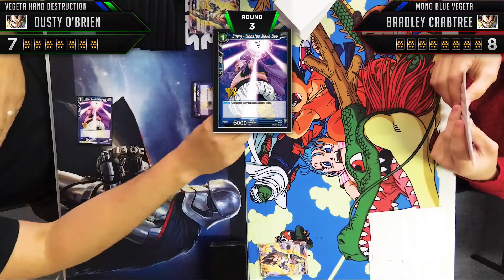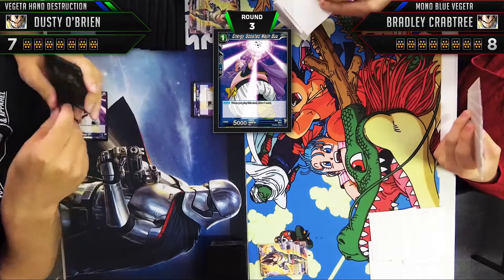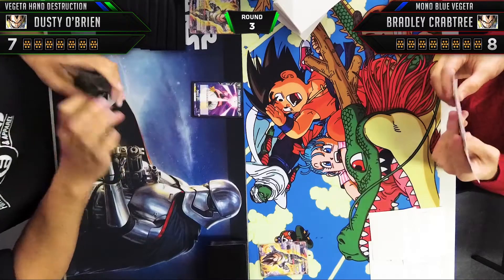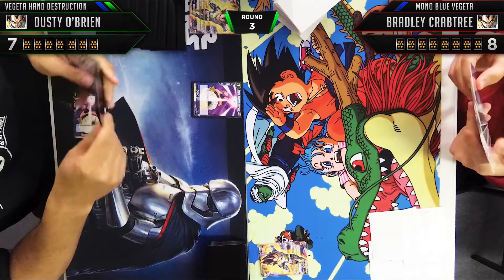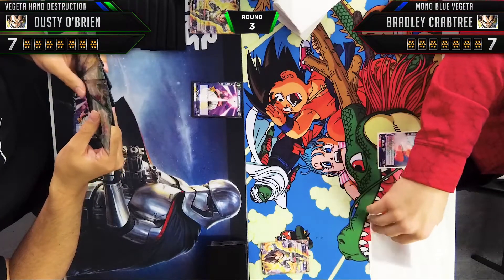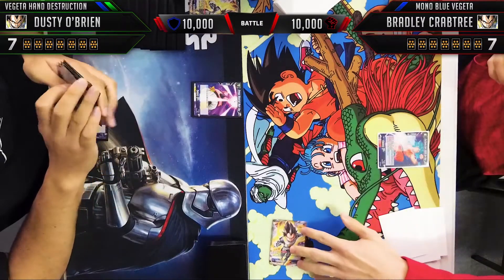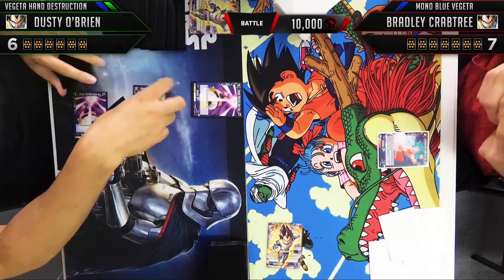We'd rather see Broly turn one, but playing out Boo turn one is never a bad thing. Let's just get a little bit deeper in our deck. Right here I think what we're trying to do is dig for an Objection so we can get a little bit ahead of the Vegeta deck — it's one of the ways that helps us get cards out of his hand quicker, and getting ahead so we can take two cards out of his hand faster.